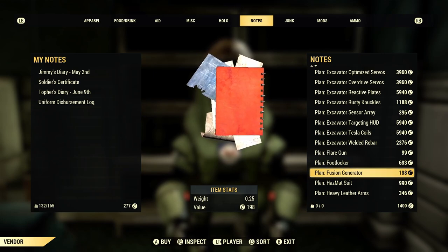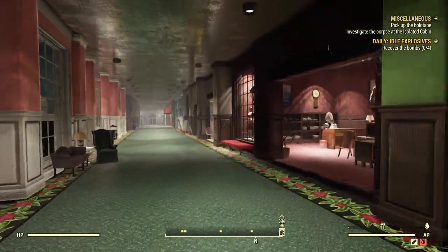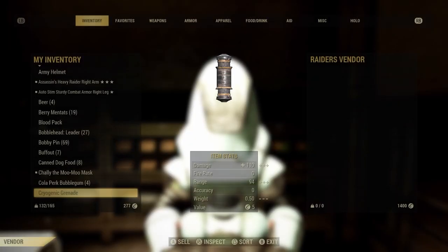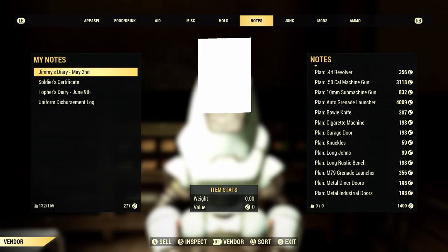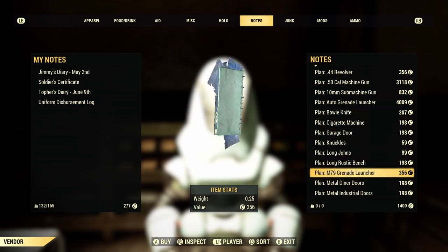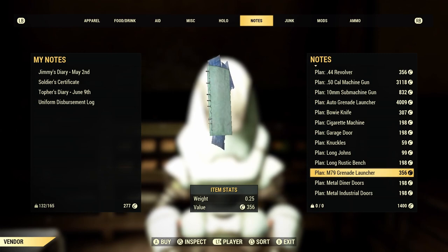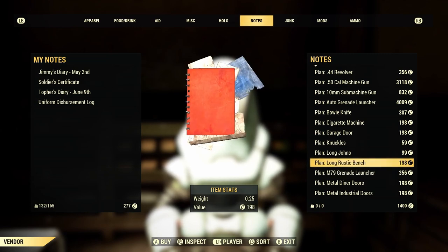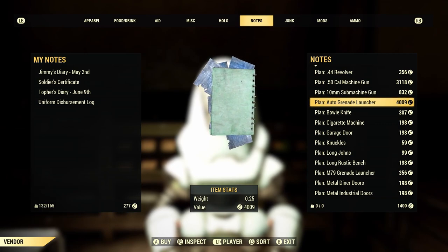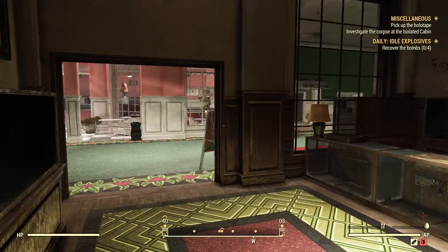Since we are at White Springs Station, another reason to come here is for the handmade plan and the M79 grenade launcher plan, available to you at level 15. They are kind of pricey, but you can lower that price if you use Hard Bargain, which reduces the buy price and increases your sell price. If you have a lot of caps you can also get the auto grenade launcher. Keep in mind that White Springs is great for a lot of different camp items, weapon mods, weapons, outfits, and a variety of different things, so it's always worth coming down here.